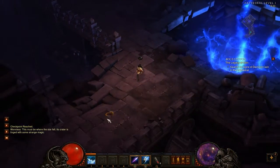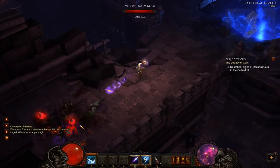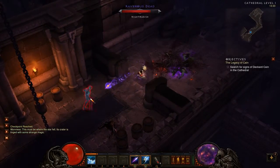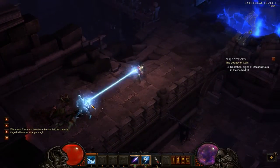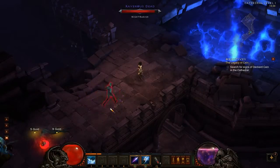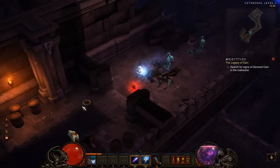This must be where the star fell — its crater is tinged with some strange magic. There are plenty of destructible environment pieces you can use to your advantage. Blue monsters are slightly stronger than average — not a unique, but stronger — and it tells you underneath the name what ability they have. For example, Nightmarish: if it hits you, you lose control of your character and just run away.